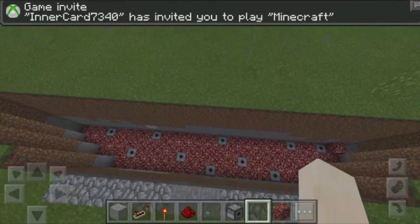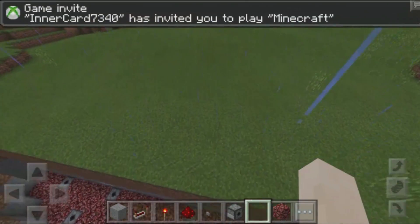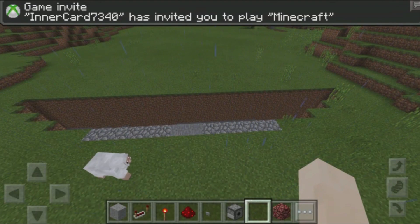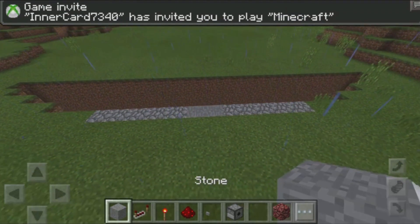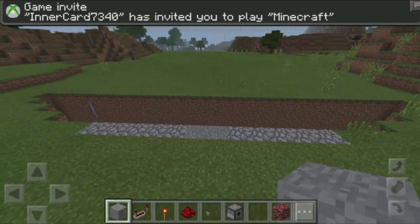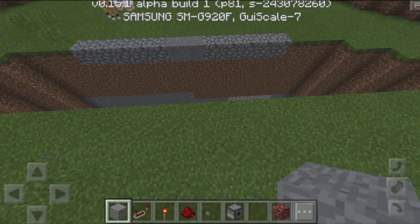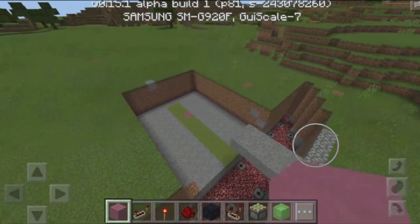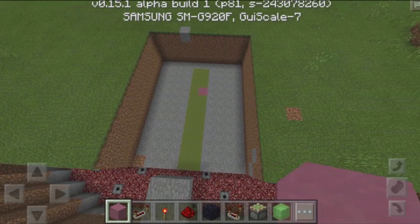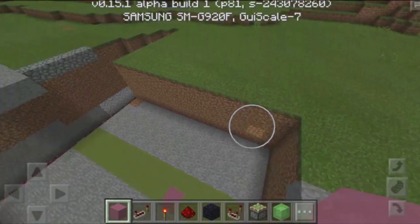Let's go ahead and now build the actual drawbridge. To build a drawbridge, it needs to be four blocks into the ground, as well as you need about a 10-space area. I cleared out the area for one side of our redstone drawbridge. The middle section is going to be two blocks wide, and the left and right section is going to be four blocks wide, for a total of 10 blocks. Then it's going to go back 12 blocks and four blocks into the ground.